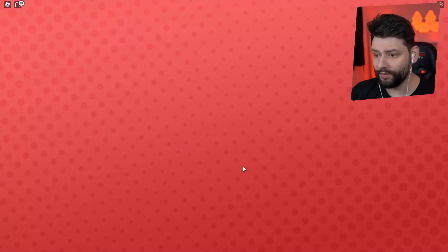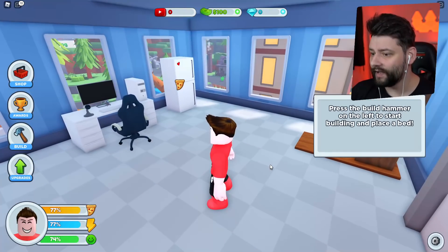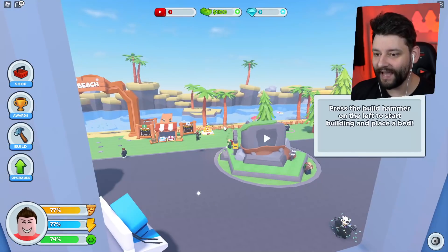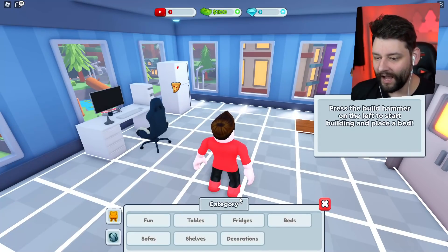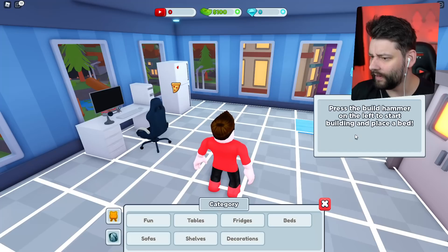Looks like we do head back to our apartment. Press the build hammer on the left to start building. So this is my apartment — I can actually look outside the window and see what everyone's getting up to right now. This is kind of crazy. So build... what do I need to do? Build hammer and place a bed.